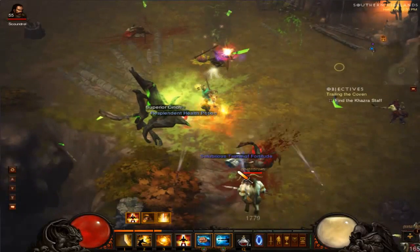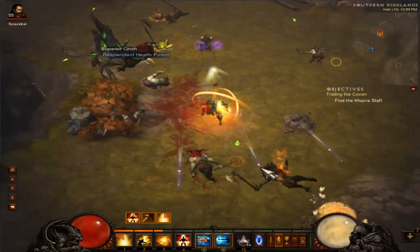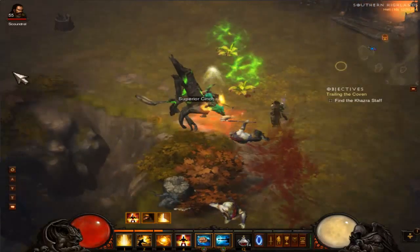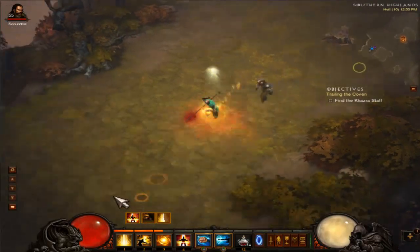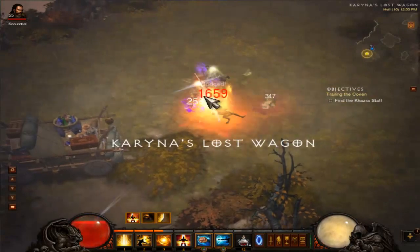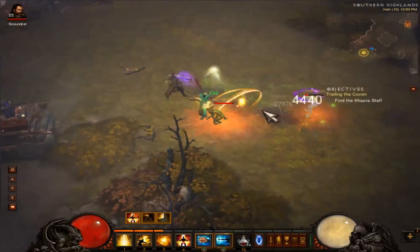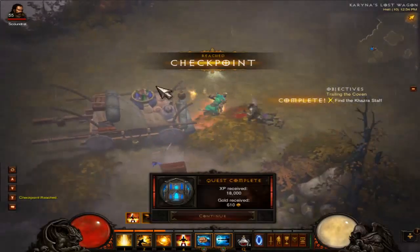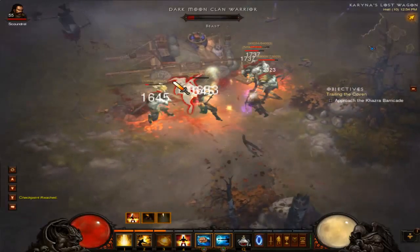I am just ripping through these guys on MP10. Obviously I'm still in Hell, so that explains why I'm doing so well. I'm pleased to think I'm going to be alright going into Inferno, where I'll start speccing more defensively. I'm going for physical resistance on my gear, which makes it easier for the 'One With Everything' passive - your highest resistance is what all resistances gain. So if you have high physical resistance, all your other resistances will be equal to that amount.